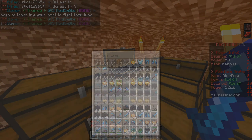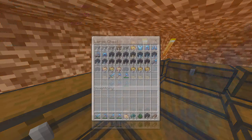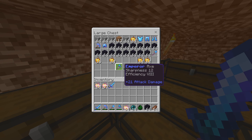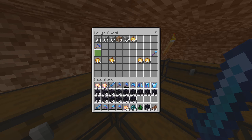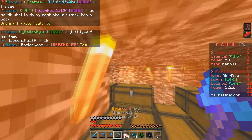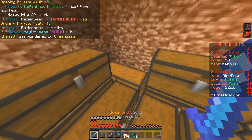We'll just take these spare ones. We got more notch apples — not going to take the crapples though. Emperor gear — you know what, we'll take it, why not. We could take the mythic pickaxe and repair it but I don't really need it, I've already got a fair amount of pickaxes. Take the rest of the obsidian and that's all for the stuff on the sides.